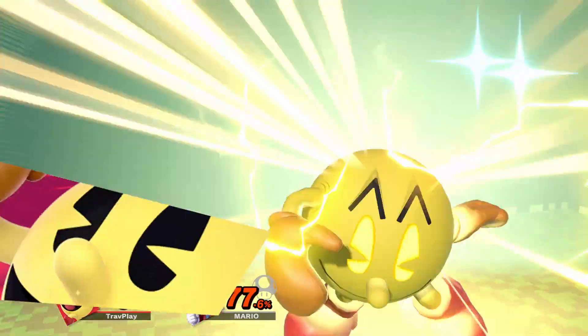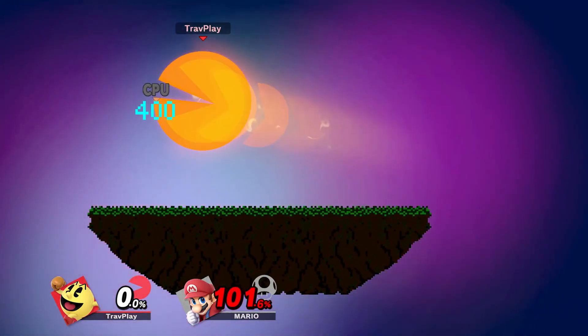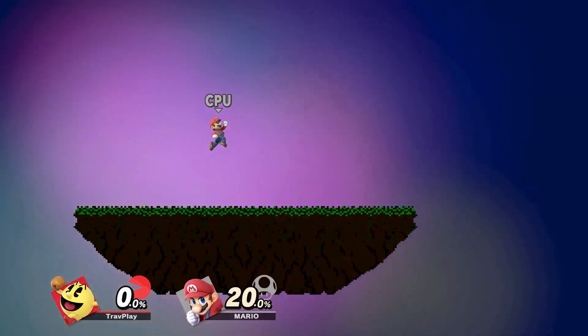And for all you casual players out there, here's the final smash: Super Pac-Man. This one is tricky to avoid because he can angle his attacks to wherever you move. You can try going high when he initially attacks, dodge it, and then drop low — he shouldn't be able to angle that low to get you.